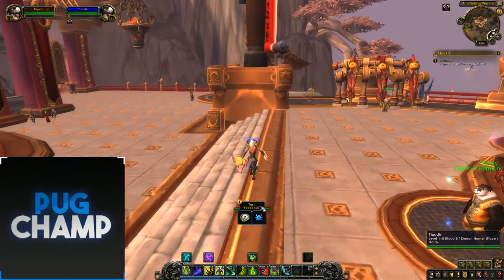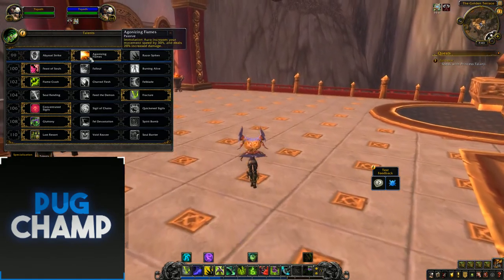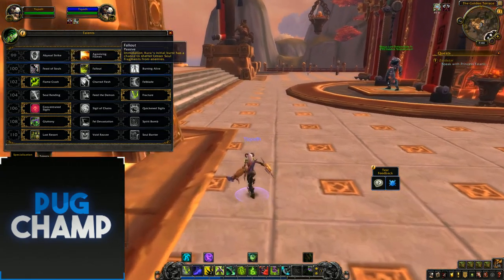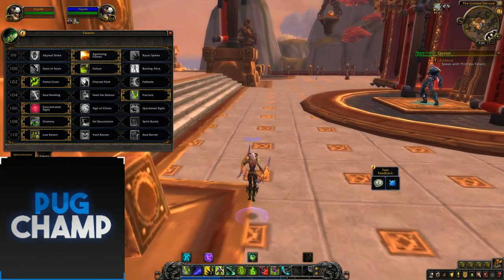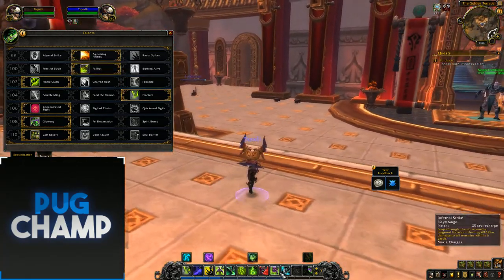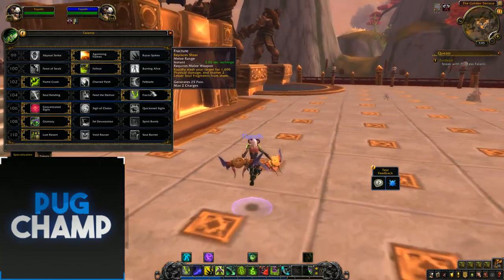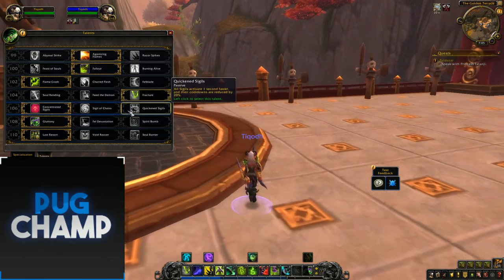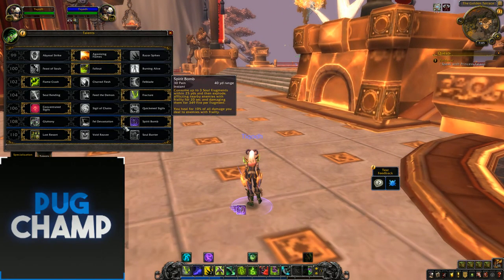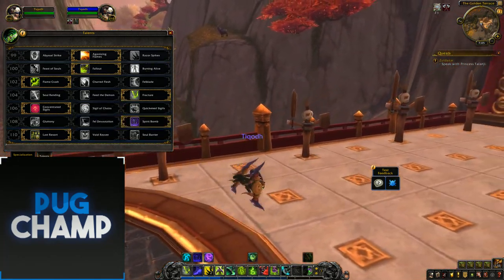I'll now go into a full damage build — not going into survivability, just full damage, full out. You still want to take Agonizing Flames again because you're going to hit everyone with Immolation Aura. Next you want Fallout because you're not going to worry about healing — Immolation Aura has a chance to give you lesser soul fragments, so take that. Flame Crash is good again because your Sigil of Flame is going to hit all the targets — you just Infernal Strike onto a pack and hit them with your Flame Brand. Take Fracture again for the extra fragments, Concentrated Sigils is good again, and then Spirit Bomb because of the amount of fragments you'll get from Immolation Aura and Fracture. Take Last Resort again just in case you die.